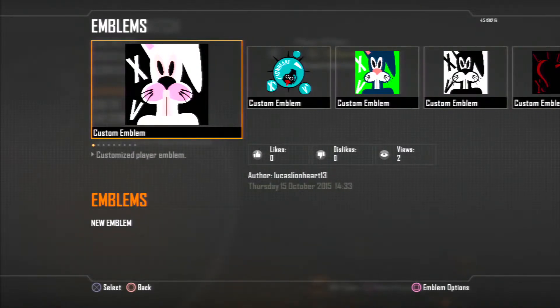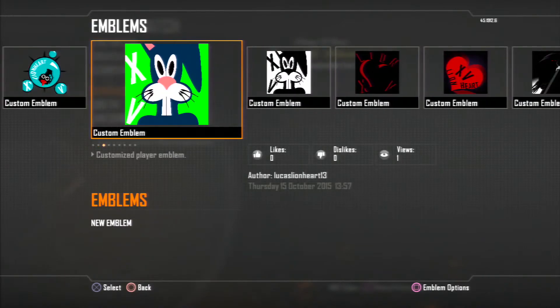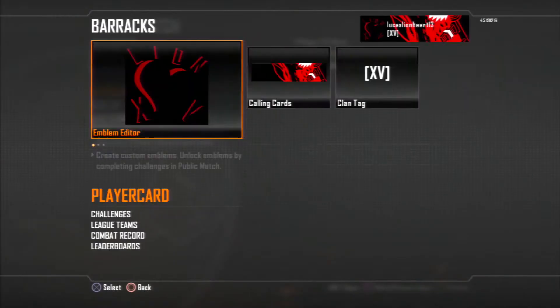Or just your PSN or Xbox name, whatever. That one again is my YouTube one, then my clan ones. I like that one because if you apply it, it just looks like shadowing — the red and the black. If you have it with the black background it fits in as one, so it just looks dark and they're just pieces put together to make a shape.